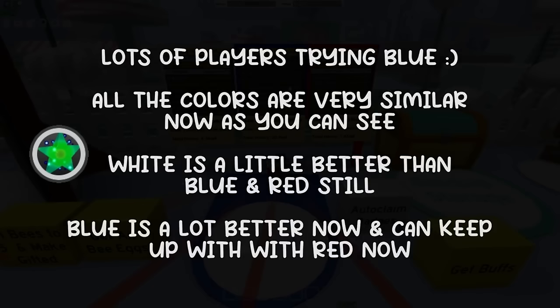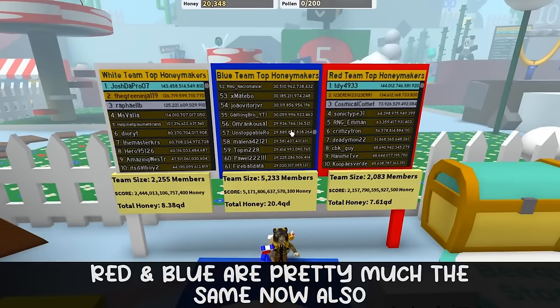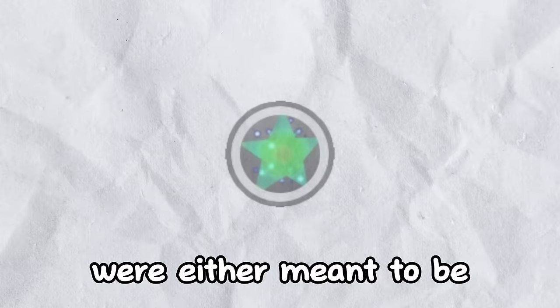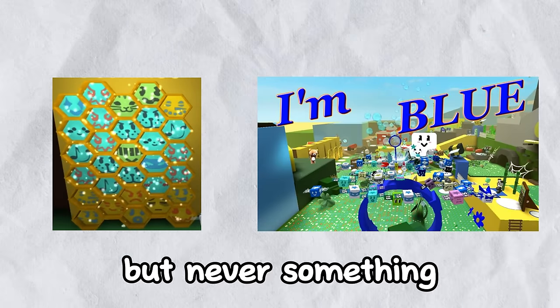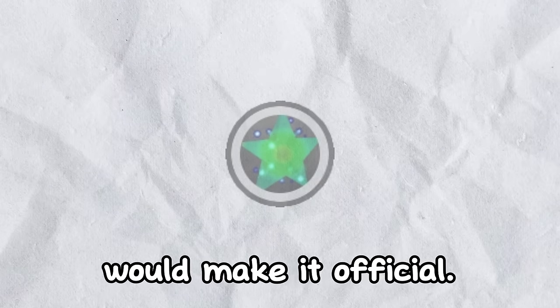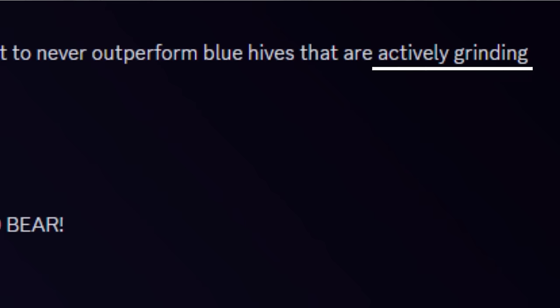In June, prior to the release of the Supreme Star amulets that would forever change the endgame, Onnit had testing going on for three different hive archetypes he wanted to be part of the game. Before the Supreme Star, hive colors were either meant to be aesthetic or effective little tricks by endgame players, but never something really official. The addition of the Supreme Star amulet would make it official. Blue, however, was never meant to be the macro color — it was meant to be the active playing color.